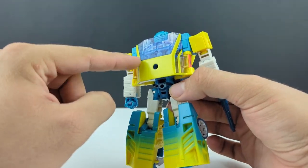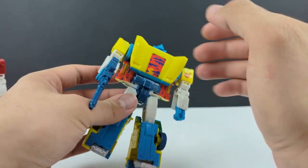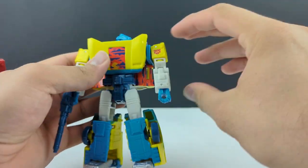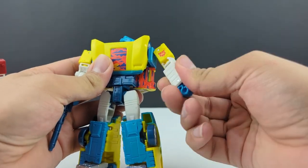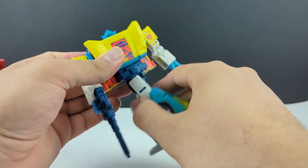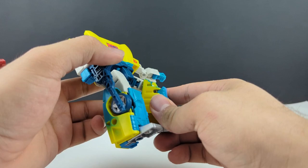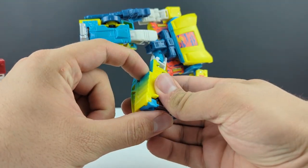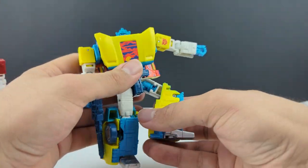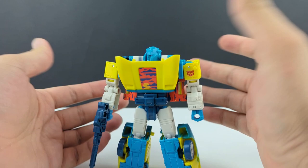This whole backpack section is yellow paint, with some turquoise in there. Going on to articulation: the head is on a ball joint, 360 at the shoulders, all the way out, bicep swivel, 90 at the elbow, nothing at the wrist, waist swivel, forward and back at the hips, all the way out, and less than 90 at the knee due to this newly molded piece. Get pretty good ankle tilt though.